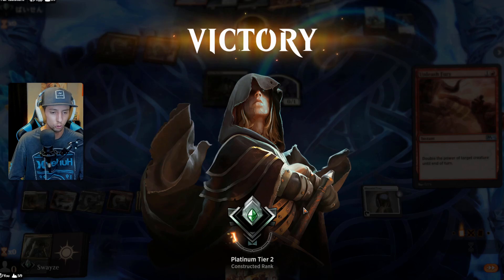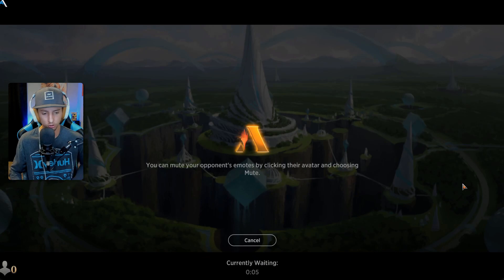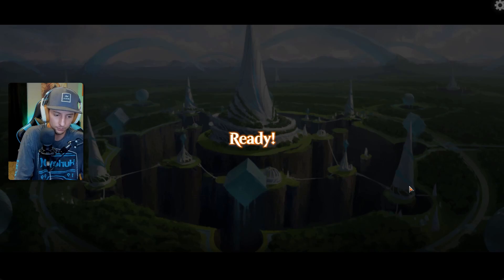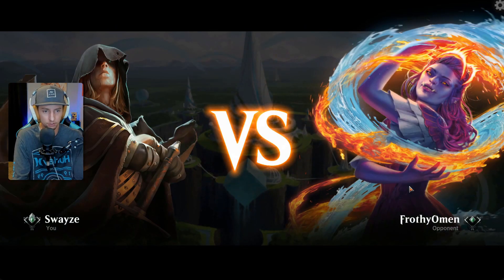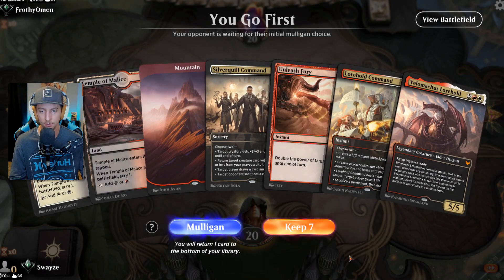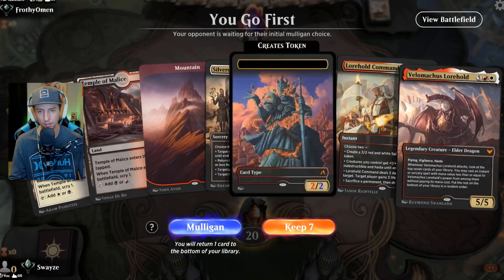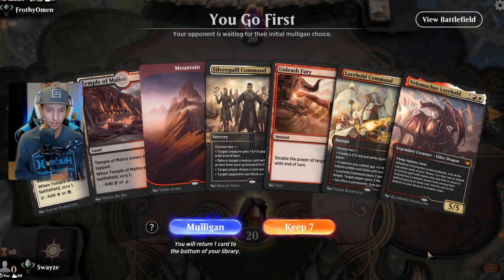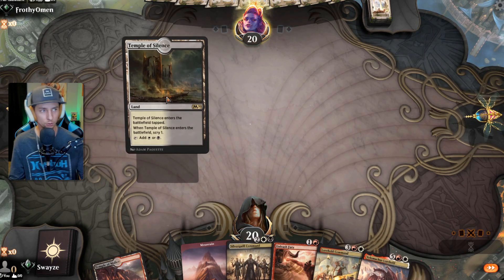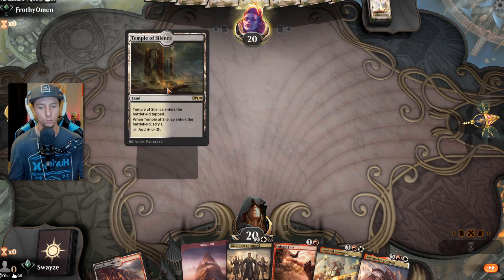Let's put a fork in this thing because it's done. I want to finish this video out strong and get another win. I do have some ideas on how to make this deck better already. This hand is not good — but we do get two scrys and we get to go first. Going to have to try to make it work. I do like Silver Quill Command — it's been showing up and showing out for us for sure.